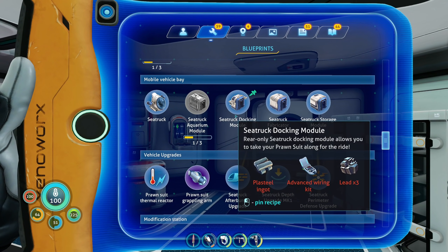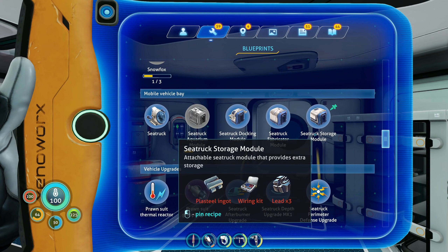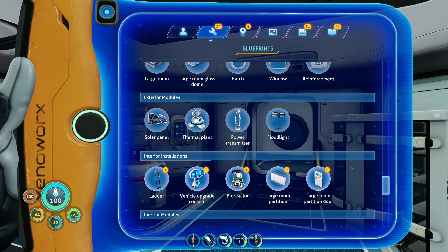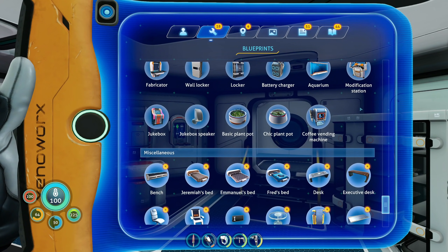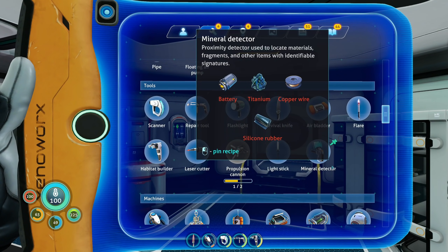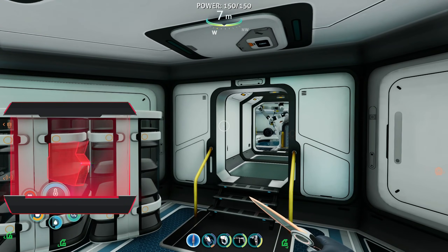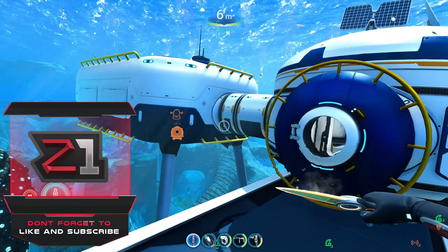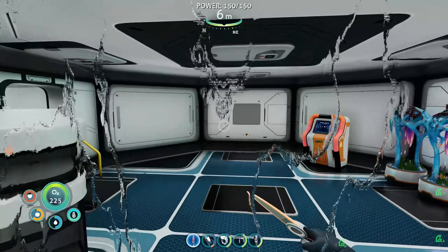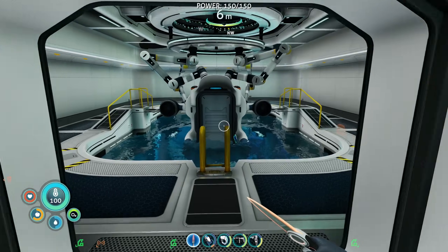We still need the Sea Truck docking module for the prawn suit — we don't even have the prawn suit yet. We also need the storage module. We've got all kinds of fun stuff unlocked with the little plus icons everywhere. The test override module needs to be made too, but we have to explore that ship first — and that's going to be the next episode. Next episode we'll explore the crashed ship, probably make and install the test override module.